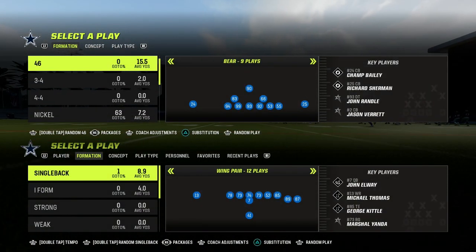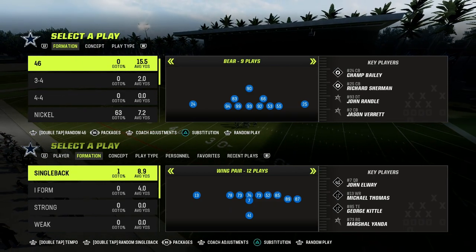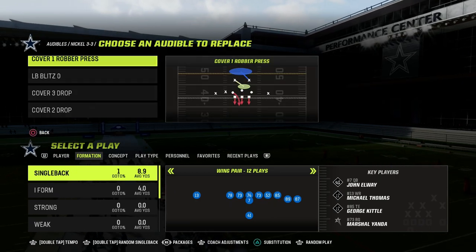In this video I'm going to be sharing with you how to run the shallow crossing series, or the shallow cross concept, out of the trips tight in formation in Madden 23. The shallow cross concept is the best passing concept in Madden 23 and I believe it's a staple in any competitive offense.